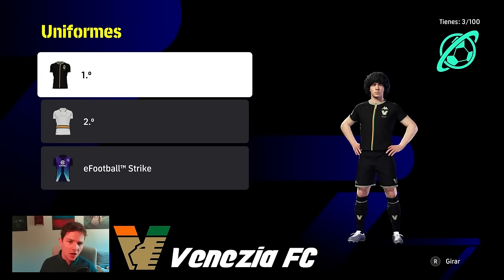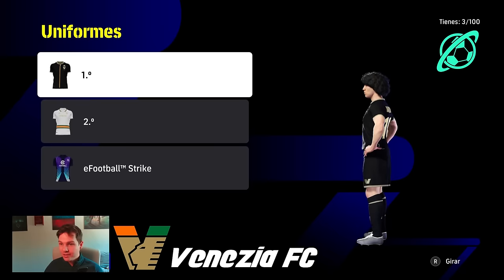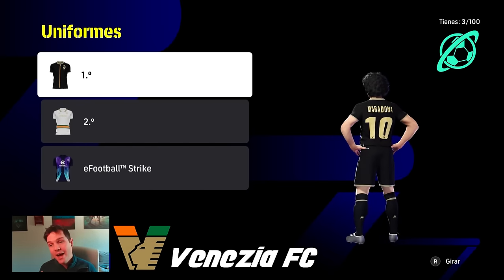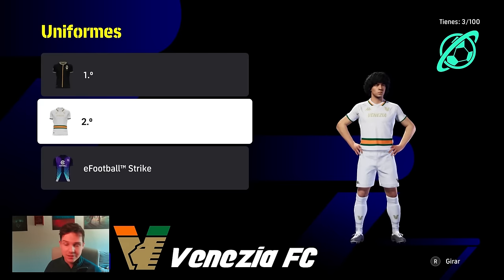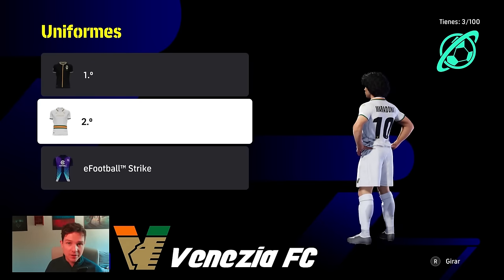We're going to focus on club kits. Venezia are first up — they've got some beautiful uniforms. They've only got a first and second kit, home and away. Very very nice, very effortless — looks like something you'd wear out on a Saturday night. Maradona is modeling it here as well.